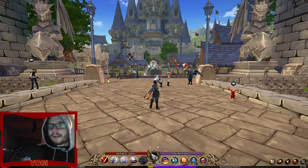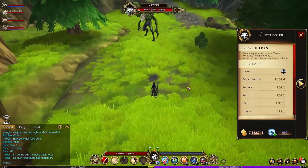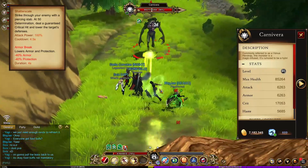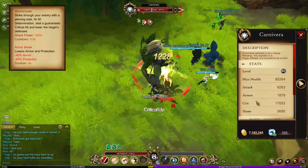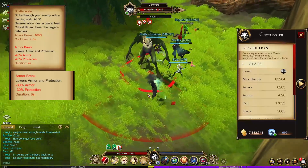So first things first, for some reason the dragon slayer's armor break is classified as a completely different armor break. This means that the armor break from the shatter scale will stack with a necromancer's skeleton armor break or a warrior's armor break.